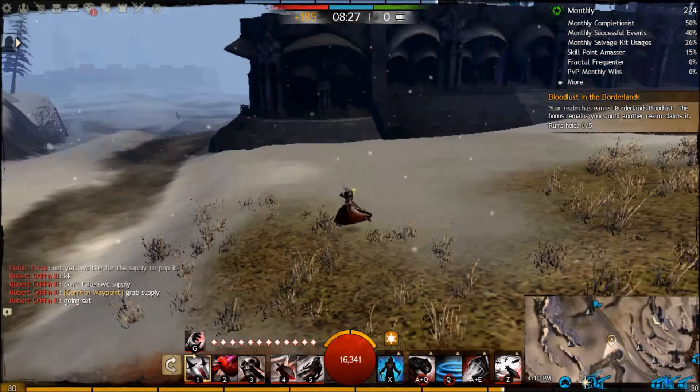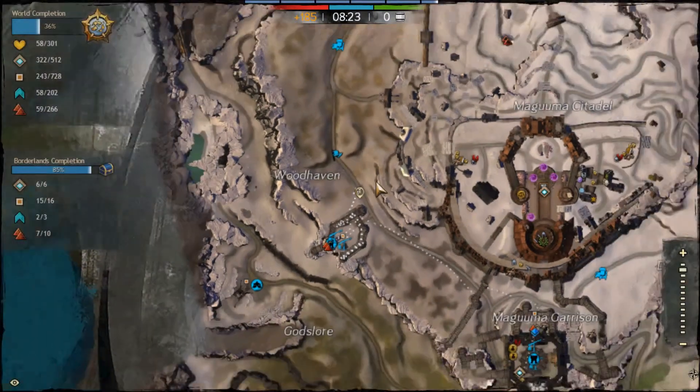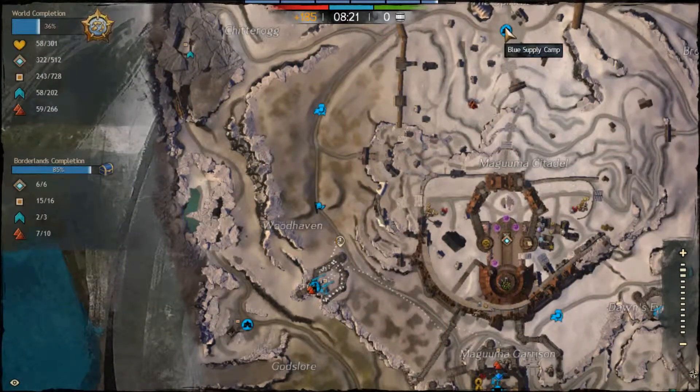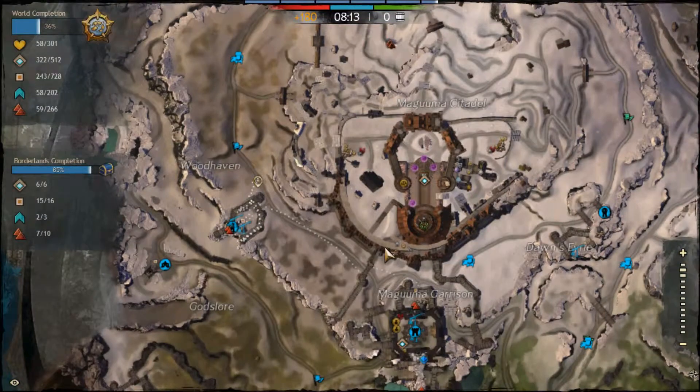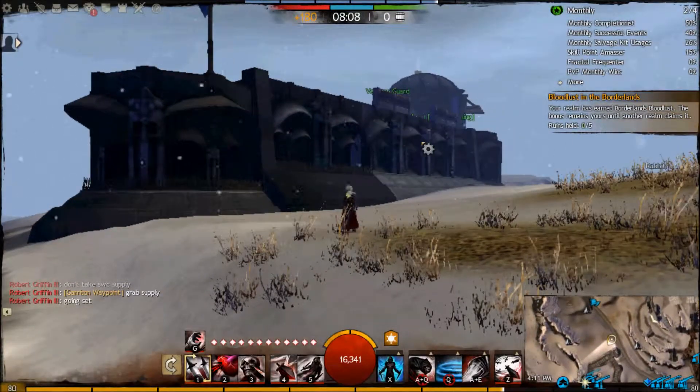Now we're going to look at Northwest Tower. This tower gets only 4 supply per minute. The yak goes from north camp to here to garrison, and then it automatically just respawns and goes — it's just a long route. So that's why this tower gets terribly slow supply, which is not good.